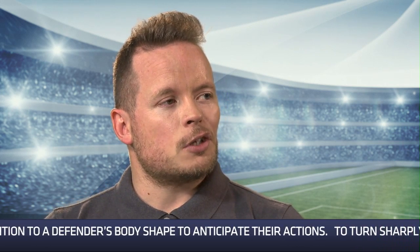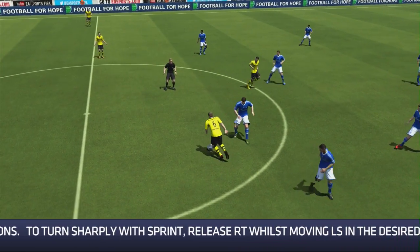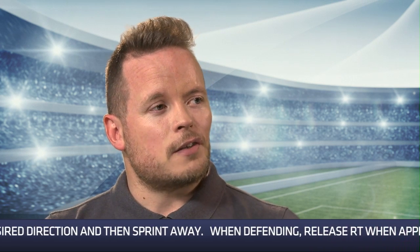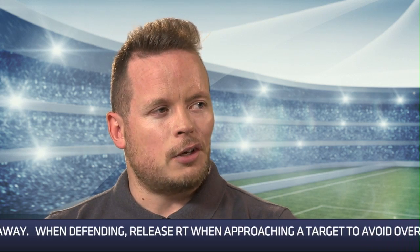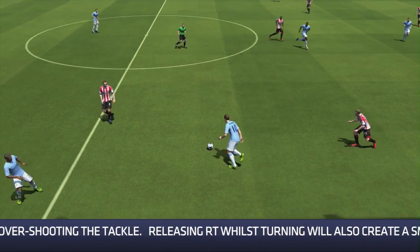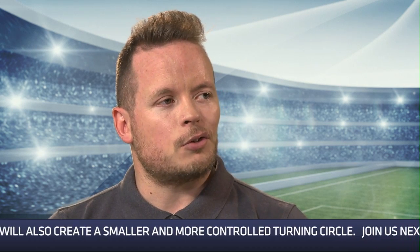Moving on to defending — being in the habit of holding the sprint button down while defending is something to get out of quickly in FIFA 14. You can certainly use sprint to close some of the gap, but you need to let go of the trigger before you get close to the player with the ball, otherwise your momentum takes you past him. If you've slowed down enough you'll be able to react quicker. Practice releasing sprint a little earlier. If you've overrun past the player and keep holding sprint, your turning circle becomes much bigger — so as soon as you go past the player, release sprint and turn without it, then sprint again to catch up, but don't keep it held down as you're trying to turn.